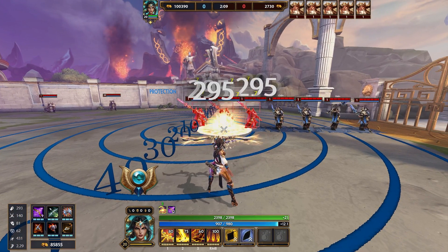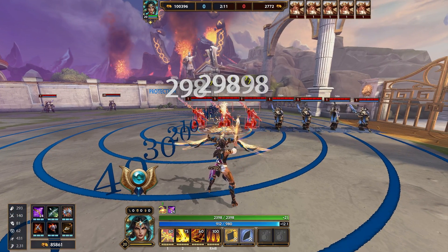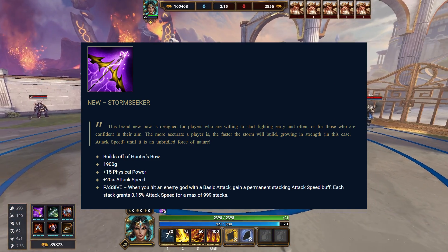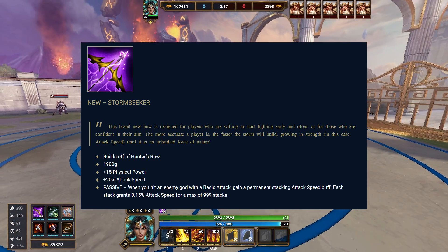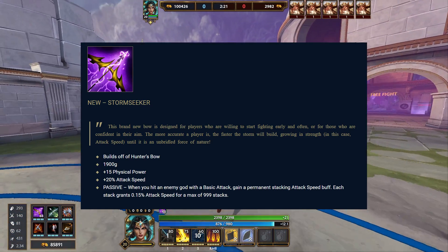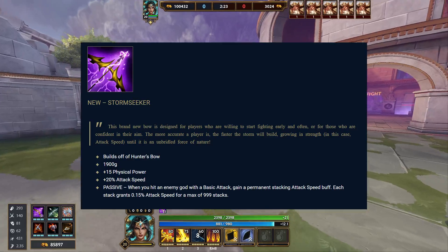Hello and welcome back to the channel. Today we're going to look at a new interesting item called Stormseeker, which provides 0.15% attack speed per stack and can stack up to 999 times, meaning it has the potential to reach 170% attack speed on a single item. It's interesting to see how this is going to change the builds.